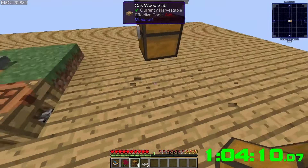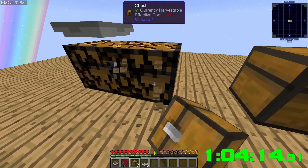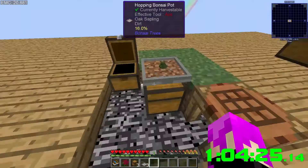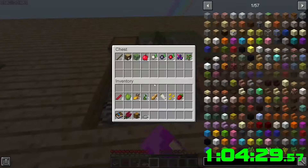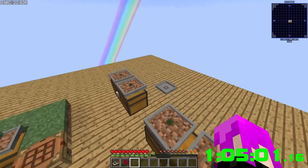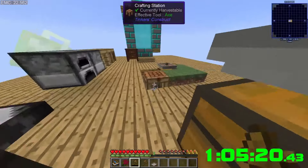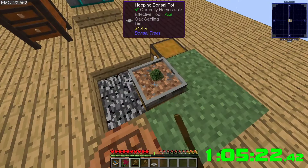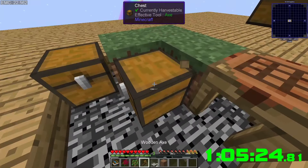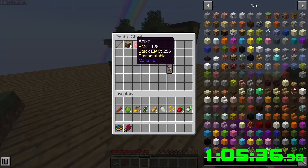We need a pickaxe or axe to mine these. Let's grab some dirt and saplings. Now those are growing. We're gonna make an axe — yes it works! Let's mine both of those, grab the chest, throw them all in there. For right now that'll be making us a decent amount of EMC.